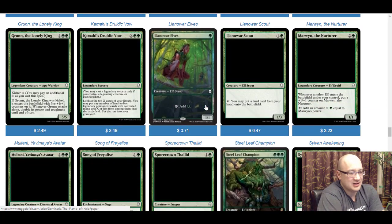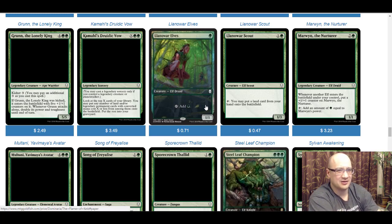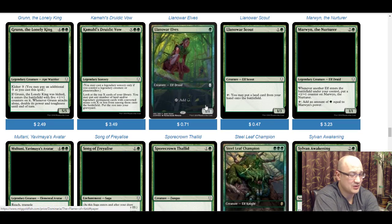Llanowar Elves — classic elves. I wonder if they're going to have a big elf build in this set. I haven't gone through all the other spoilers, partly because I want to respect Wizards and not look at the ones that were leaked. I love the artwork on this one — the old Llanowar Elves with the white frame had a weird close-up face that I really didn't like, but this full art promo looks really sweet. It's just your typical mana dork — very classic — and I think a lot of people are going to love it.